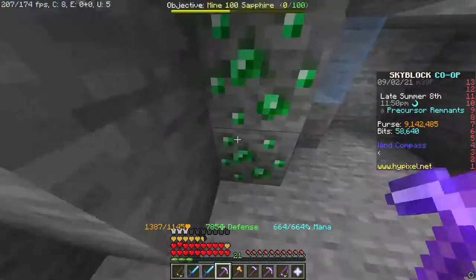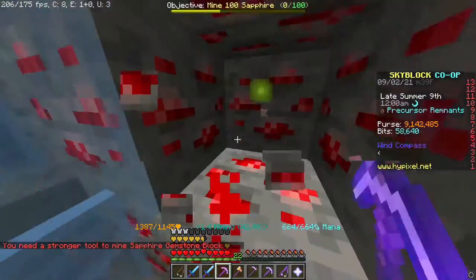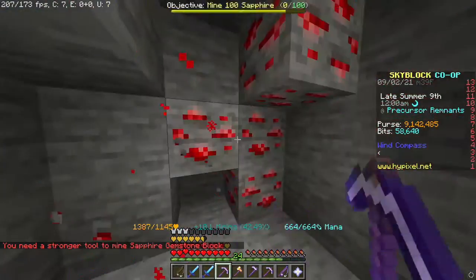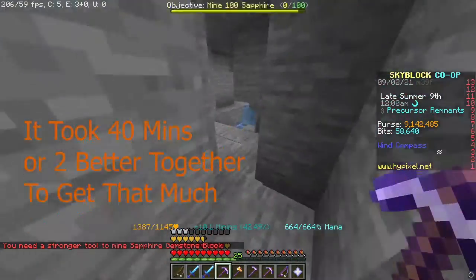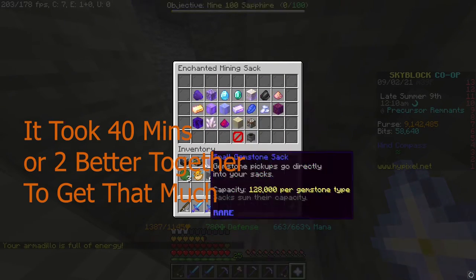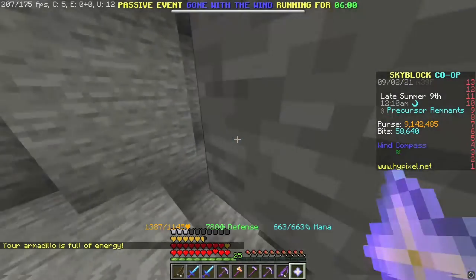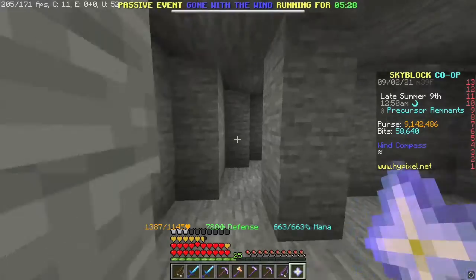Especially if you have multiple people playing with you during special events like Better Together or whatever. During here, within no time at all, I have 1800 pieces of enchanted redstone. It's pretty OP. That is how you make the OP mineral set.